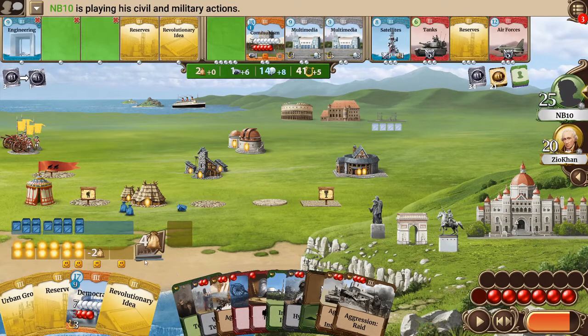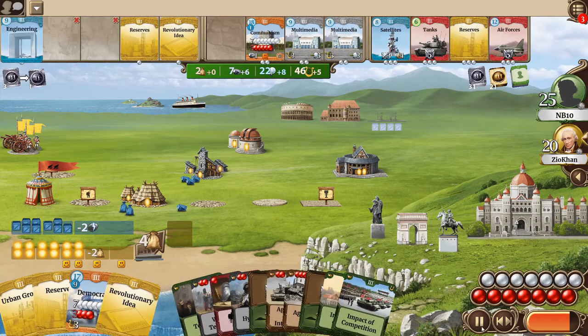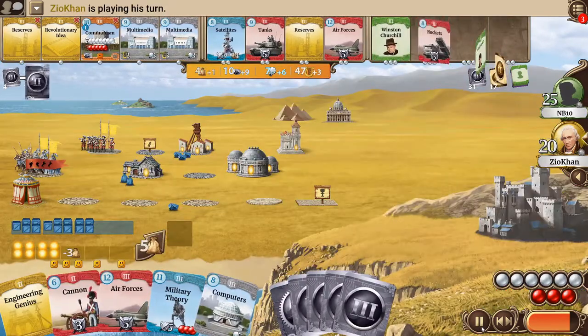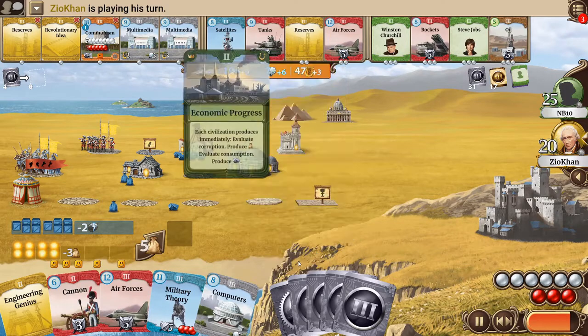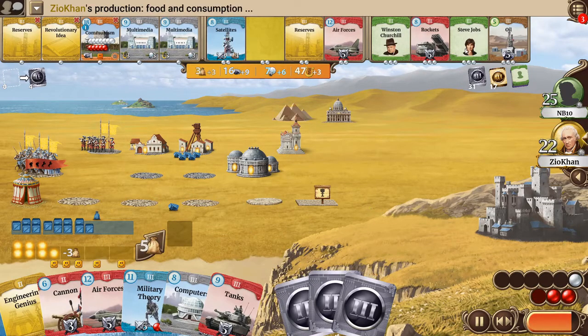Democracy and Revolutionary Ideas — very good, because I'll have 22 science plus the Revolutionary Idea next turn. Churchill comes out as well, so I should be able to get Democracy out next turn and hopefully Churchill, given I'm leaderless at the moment. Steve Jobs is also okay.